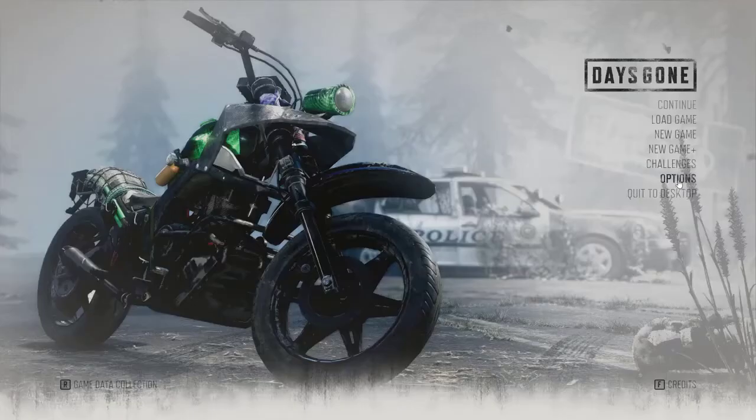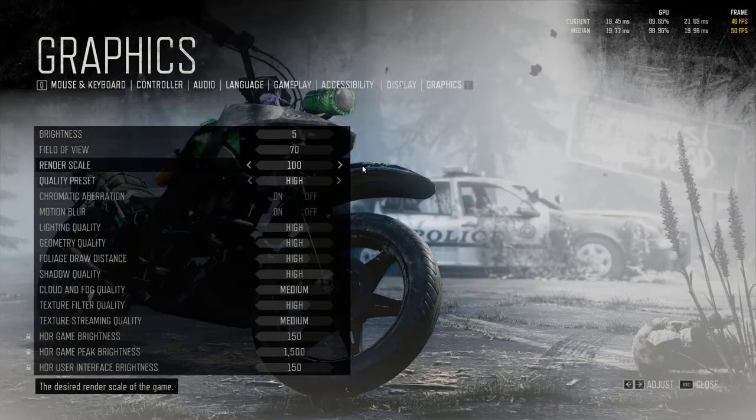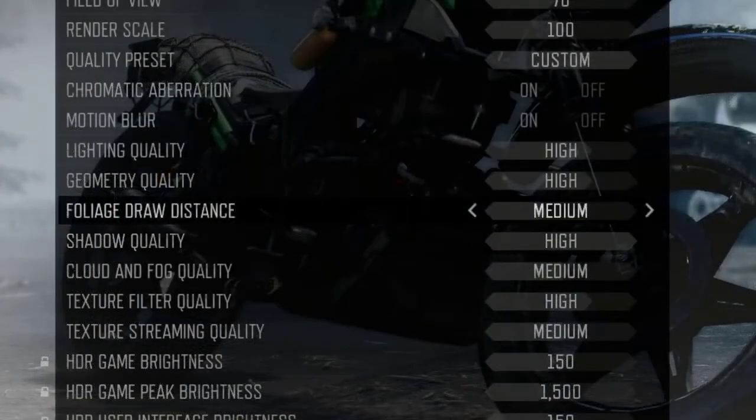One of the ways to improve the performance of your PC is to use lower in-game graphics or video settings. This is an important consideration, especially if your PC is barely meeting the minimum system requirements of Days Gone. Some of the important items to tweak include: Geometry, Cloud, Fog, Lighting, Foliage, Draw Distance, and Shadows.